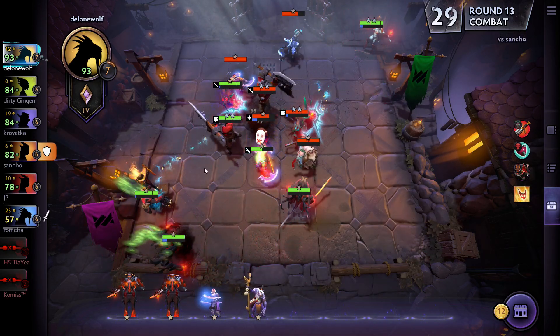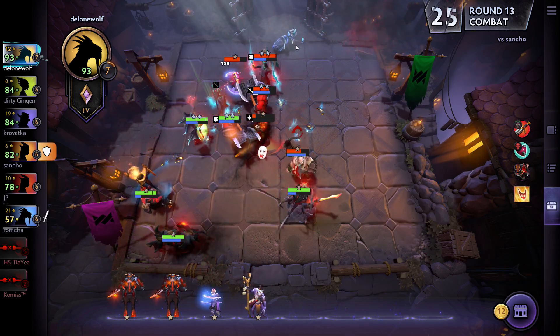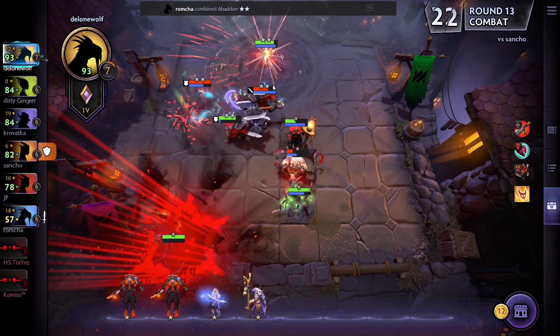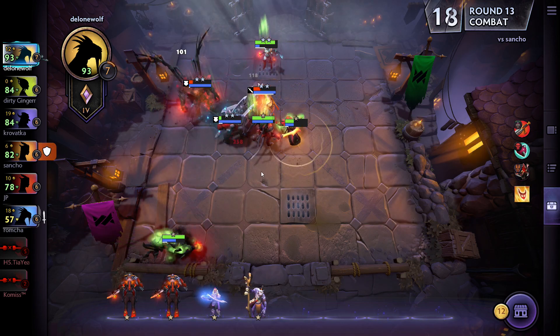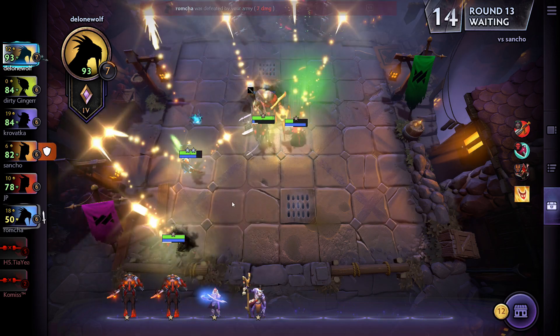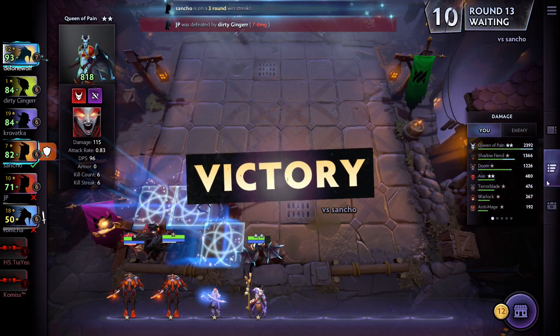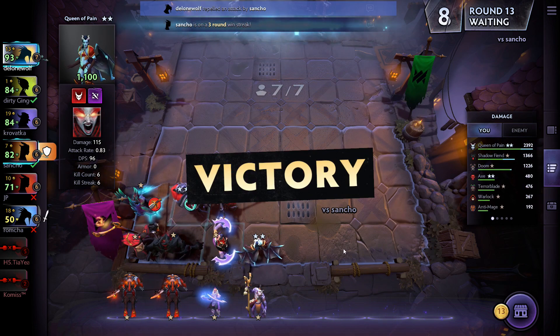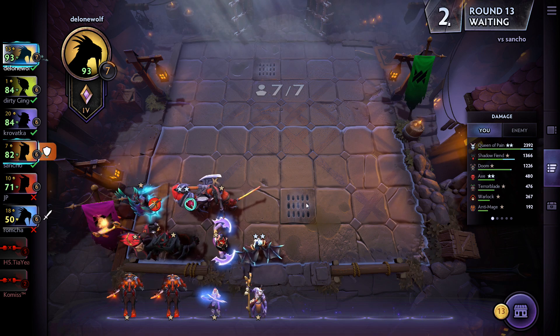I'm at seven health, all of them are at six, so I invested very heavily. My Queen of Pain is in the back against Luna — not a great hit there. But the Warlock heal is pretty nice, and this time the Queen of Pain must have done a lot of work — she did the most damage. She's definitely a counter to some of the heroes he has, so I like that.